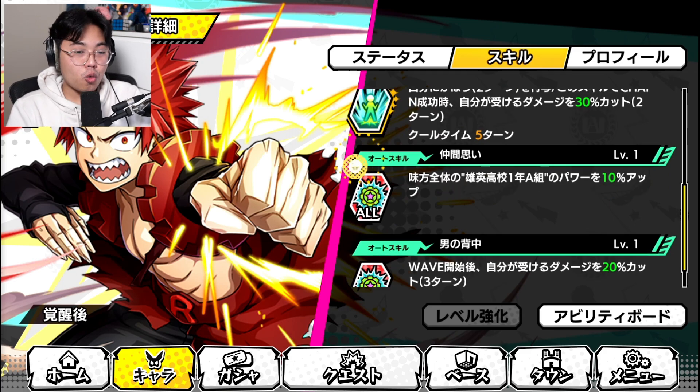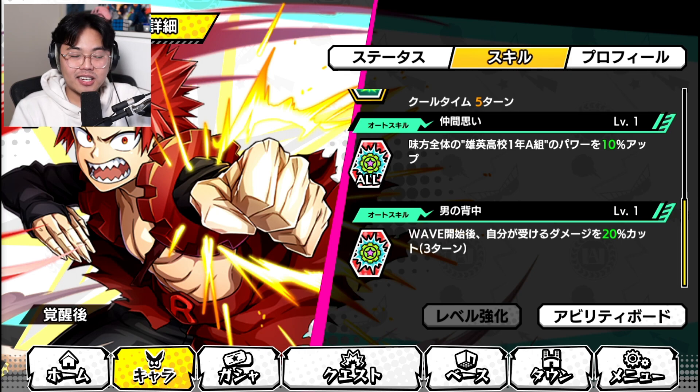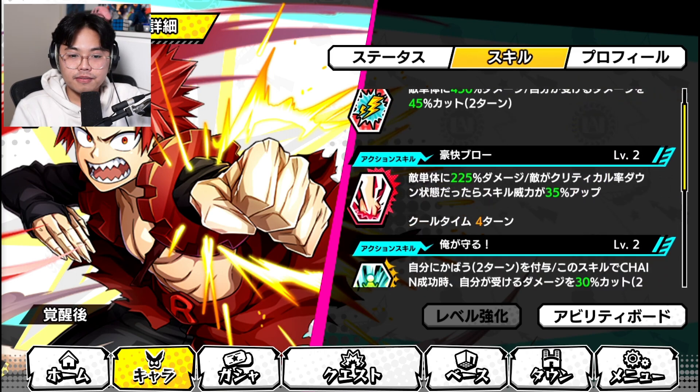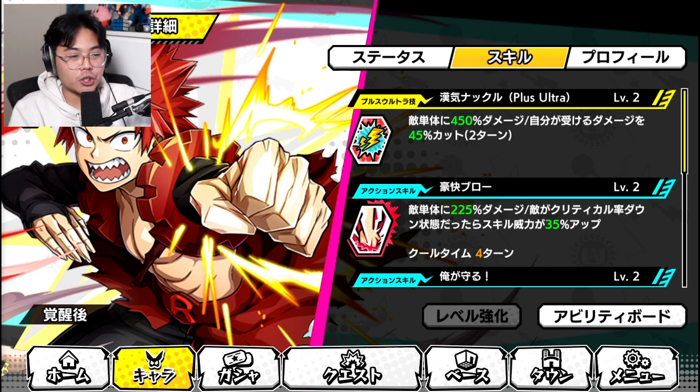Not only that, his Auto Skill 1 is kind of busted too — it increases a 1A student's power by 10% at level 1, which is awesome. And then the topping on the cake: at the start of the wave, it cuts damage received by 20% on self for 3 turns. Theoretically, if you have the Plus Ultra gauge maxed out, you get 20%, 30%, 50%, 45% — you can take almost zero damage just by lining up all the passives, auto skills, and Plus Ultras correctly. As an SR character, that is insane.